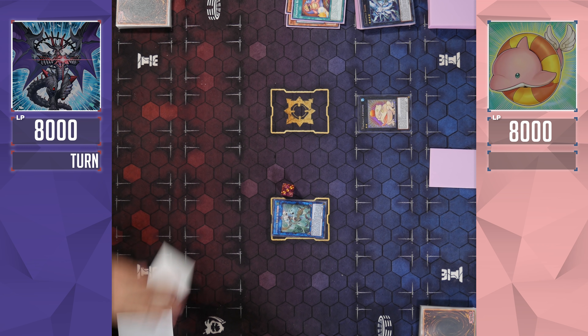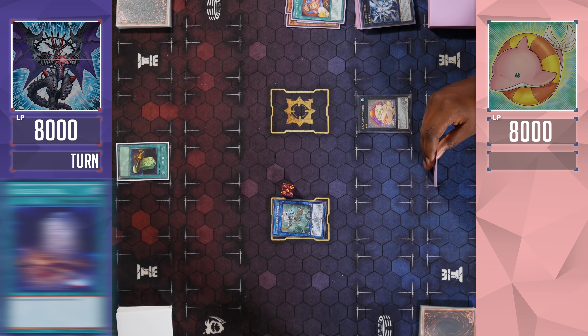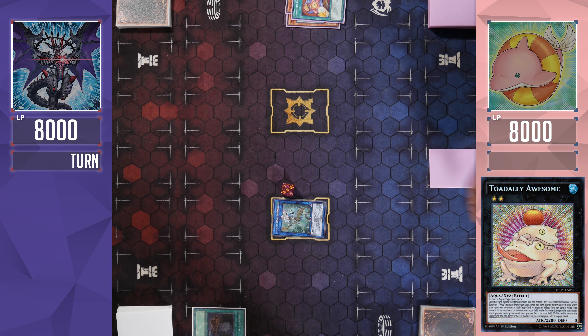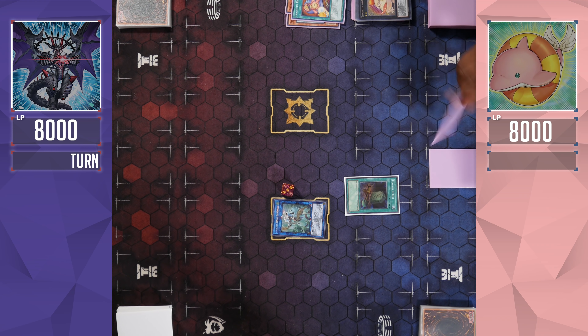That's going to be the end of my turn with a card face down. It's up to you, TJ. So I'm going to start out with Foolish Burial. I need to get to the Lightsworns. I don't think I'm going to let that happen. You Totally Awesome it and I just cry. And then you go, I'm going to set it anyway. Because it allows me to get the Fluffle Penguin to my hand too — it's a Water.